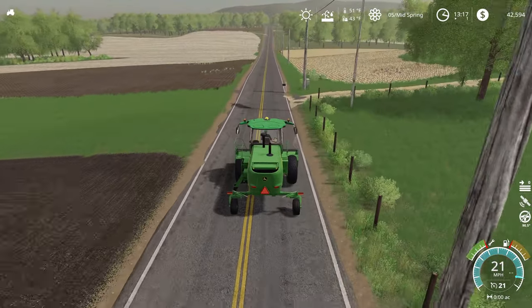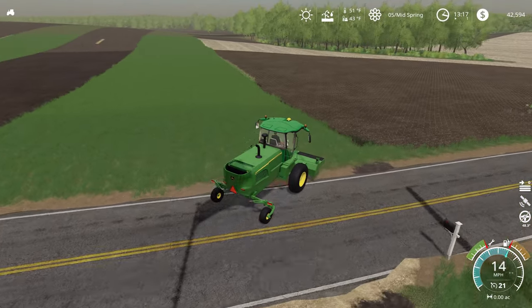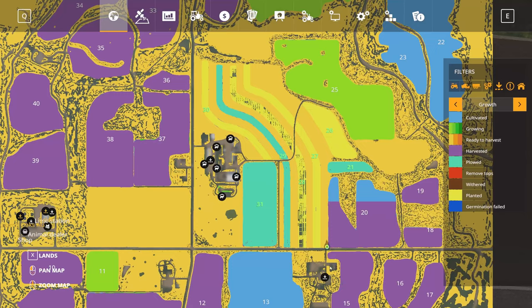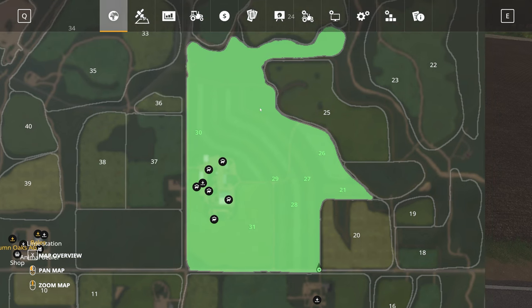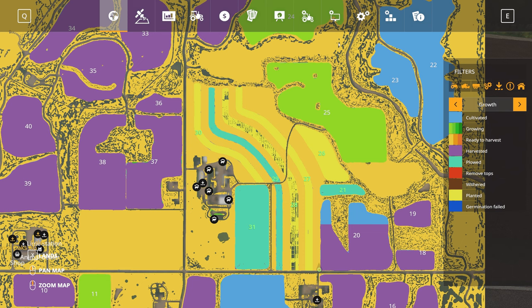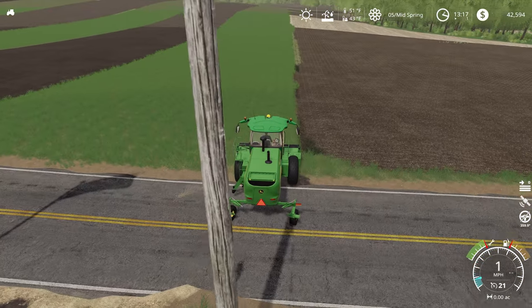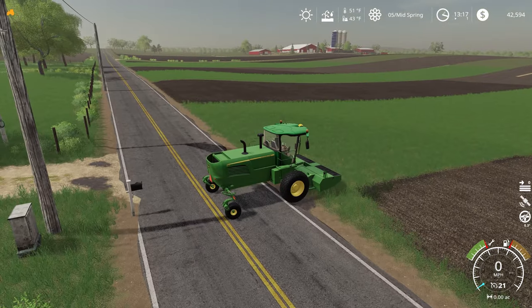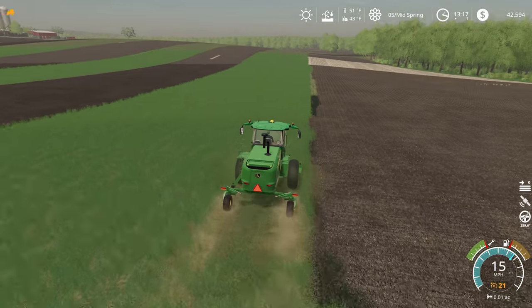We're going to come right out here to the edge of this other field. I believe all of this grass area is our property. Let's take a quick look at the purchase map. We own all of this area including all this area back here — we could probably mow for grass there as well. But we're going to start here along the field edge. So we're going to get everything started up, lower our head, and off we go.